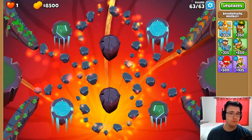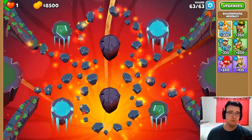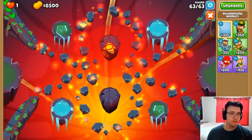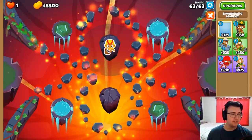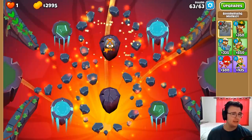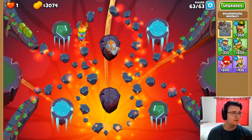So this is round 63 — I believe it's half balloon speed and only 8,500 cash. This screams boomerang, especially because of half speed; we get more glaives and red hot ranks. I might as well see if we can beat this with one tower. We want to be as conservative as possible with our tower count, so we'll have this touching as close to the front and back as possible.